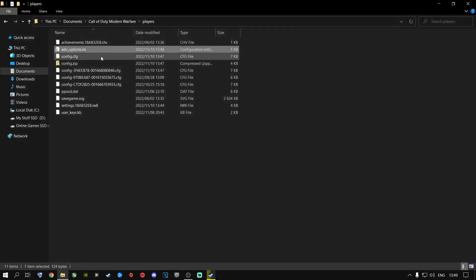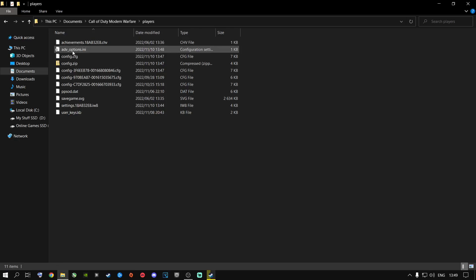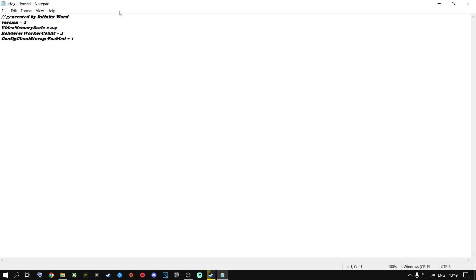If you want to go back to your default settings, right-click on the advanced options file and delete it. Once you open Call of Duty again, it will create a new advanced options file from scratch at default settings. If you have an eight-core machine, put it on four. If you have a 12-core machine, put it on six. Just half the cores of your CPU, especially Intel users. It might also work for Ryzen and AMD machines — just try it out.